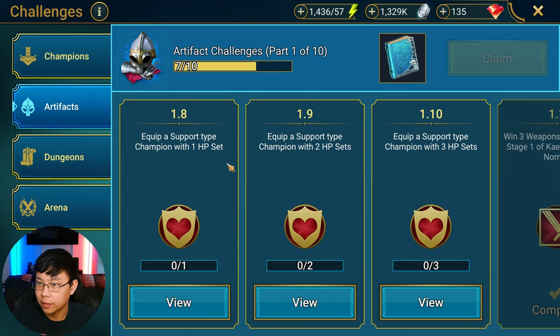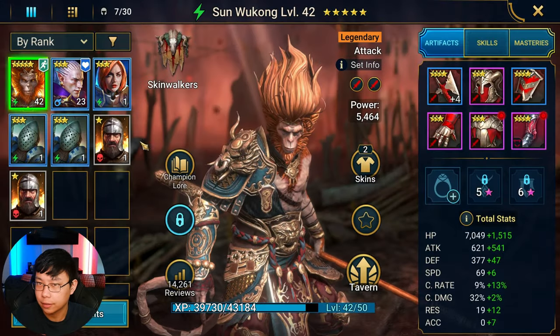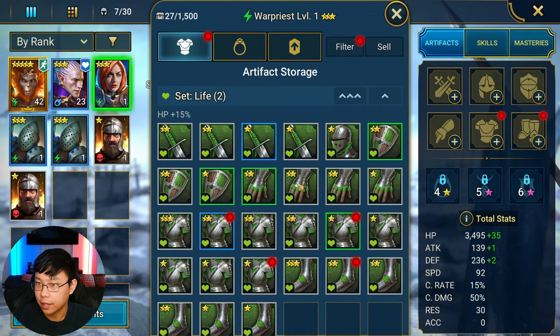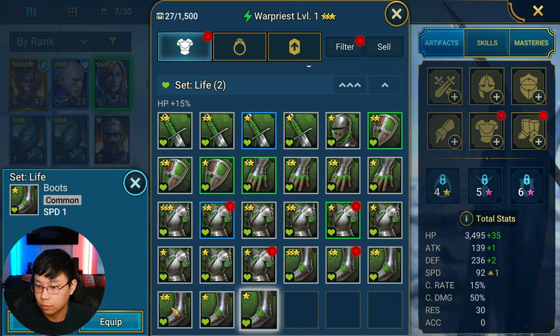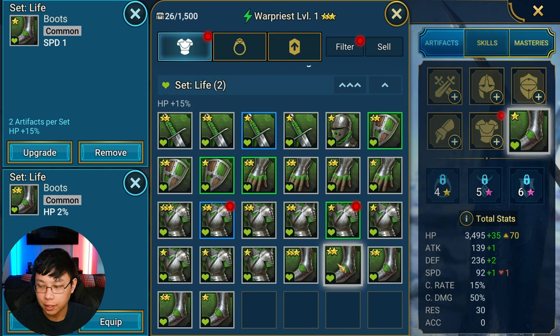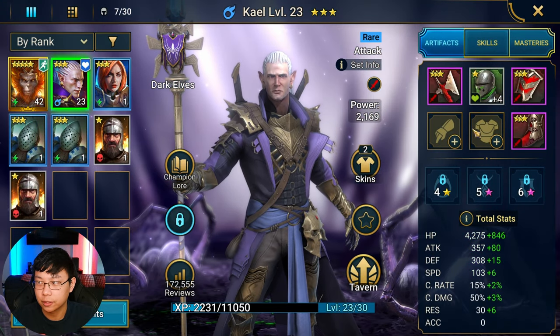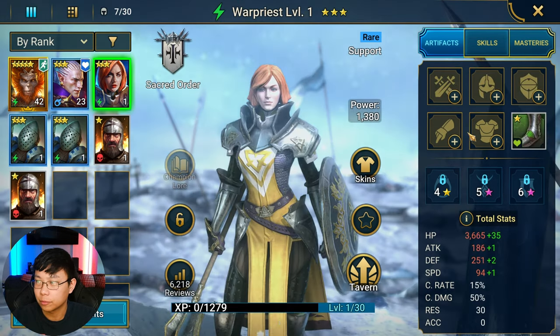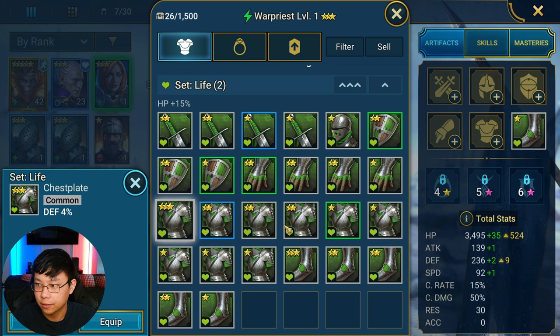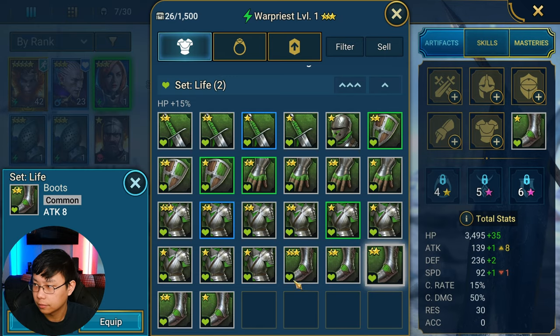Equip a support-type champion with one, two, three HP sets. Let's go ahead and do that. These are the HP sets — the life sets — so we'll throw whatever on her. Actually, there is going to be a challenge or mission that requires this entire bottom row with HP percent. So we're going to try to give HP percent pieces to her just in case.